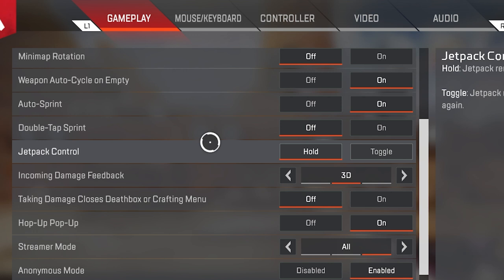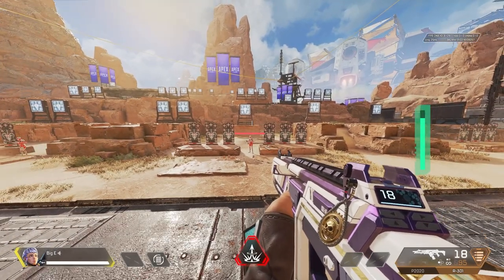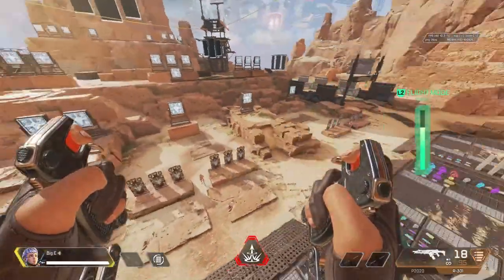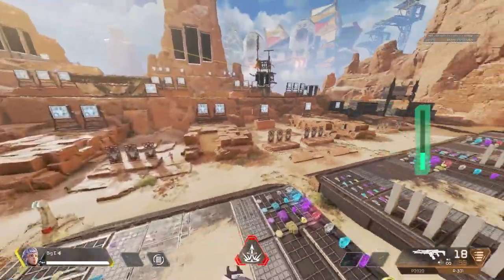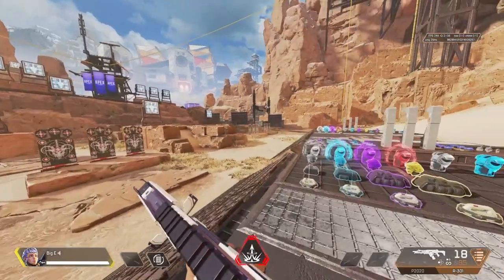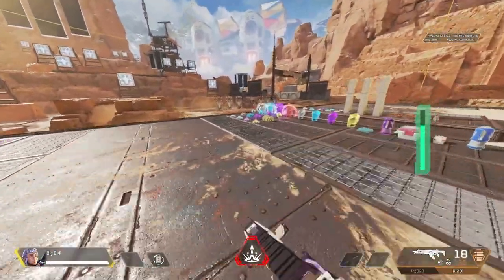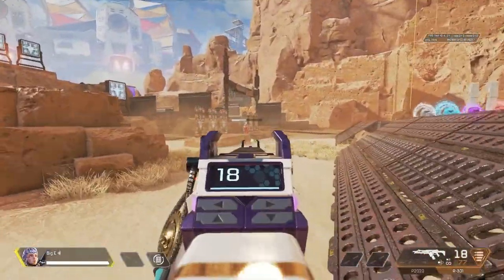I personally use jet pack control on hold. As somebody that's been using Valk a lot, the reason I have jump packs on hold versus toggle is because I recently got a Cinch gaming controller, which has a button on the back so I'm able to hold my jump pack and still move my joystick to turn in different directions. If you don't have a controller with these options, using toggle is great for still being able to turn while using Valkyrie's jet packs.